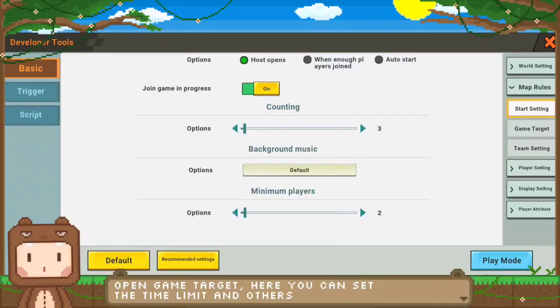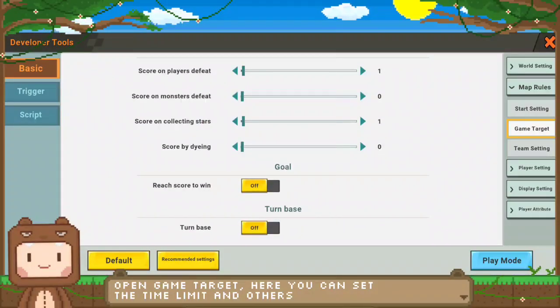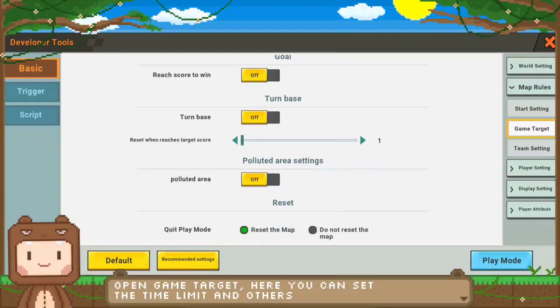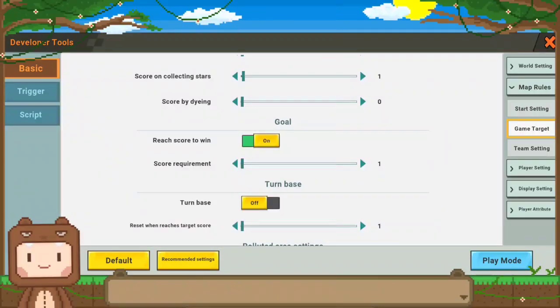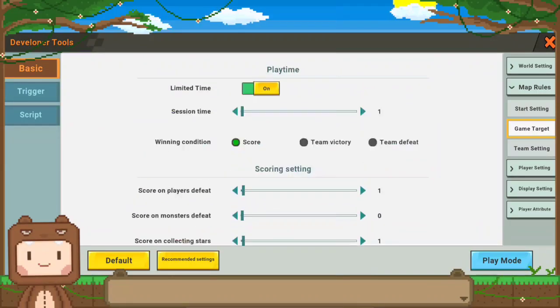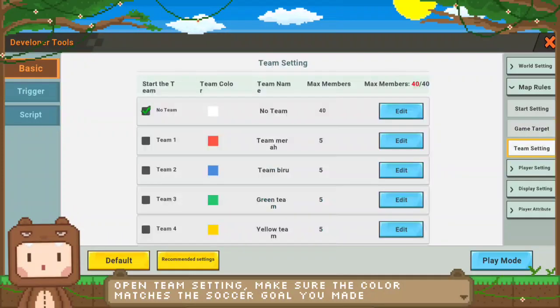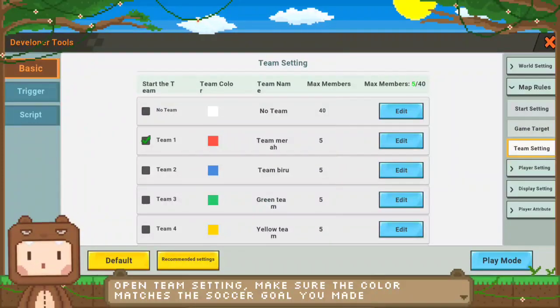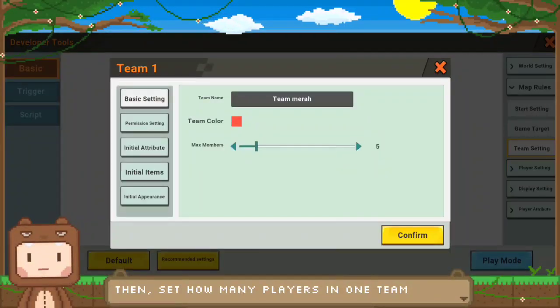Next, open game targets. Here you can set the game time limit and other options. Next, open team setting. Make a team according to the color of the soccer goal that you have made. Here I choose the blue and red teams, then set how many members are in one team.